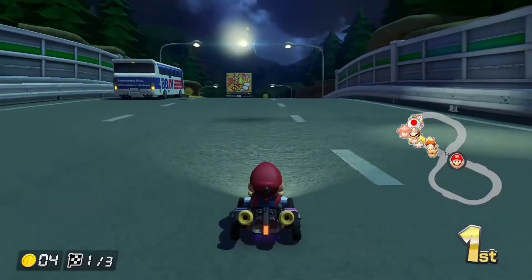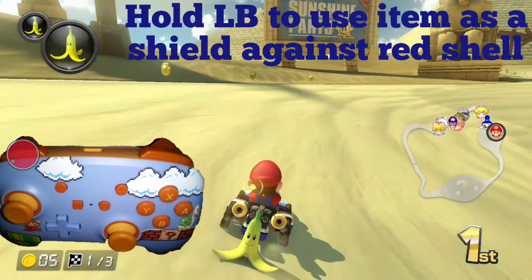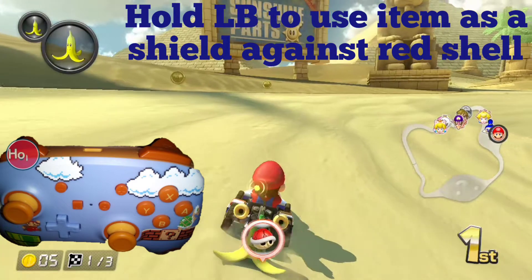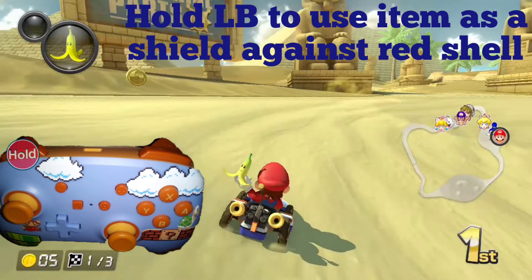So instead there's a better method, and that involves pressing and holding down the left bumper (LB). We don't want to release LB because it will fire the weapon. What that's going to do is hold a banana peel behind us, and in this case we are going to be able to absorb the shell right there.